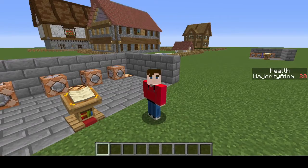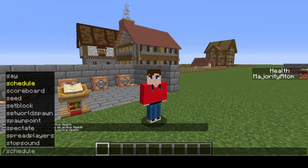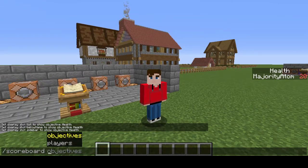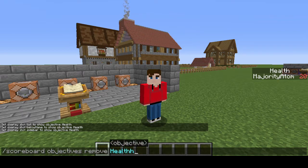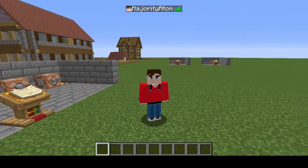If you no longer want to have the health displayed on your server, you can remove it by typing /scoreboard objectives remove, then your health objective should come up and you can delete it. That should remove the scoreboard from display entirely.